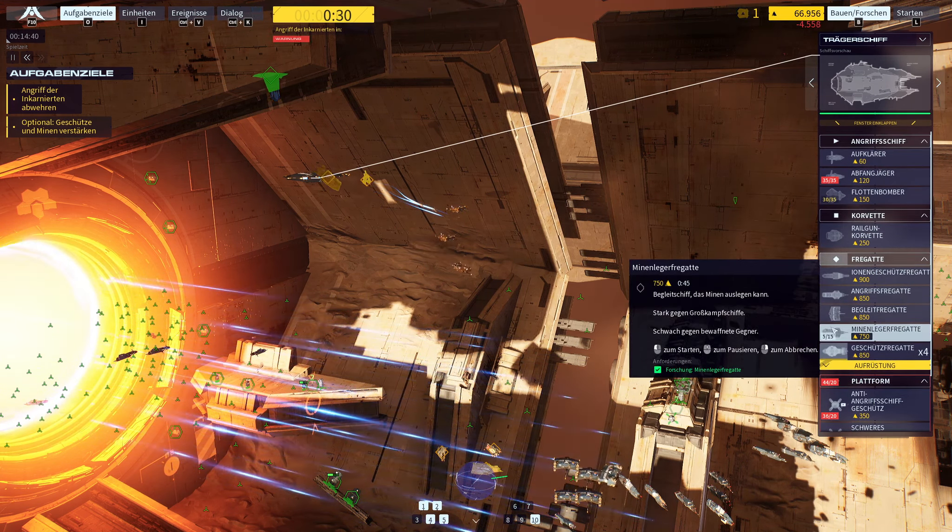Caution — carrier has been engaged. Command, we've secured the package. Setting return vector. Target marked, we are inbound. Caution — resource controller hull integrity at 75%. ID confirmed. Corvette has been going critical. Caution — carrier hull at 75%. Hostile frigate confirmed.